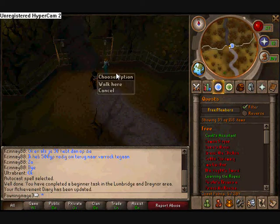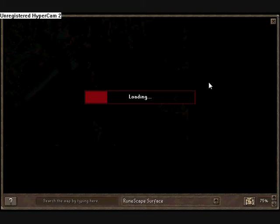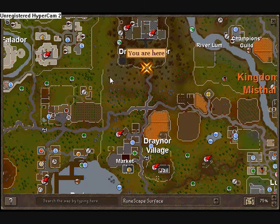Let's do the Ernest the Chicken quest. You can start by talking to Veronica in Drannor Manor. You won't need anything — it's very easy. The only tricky part comes at the end. You can find the manor right beside Drannor Village and Falador.